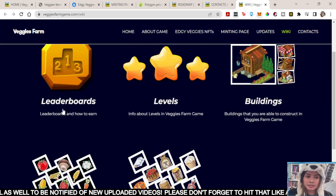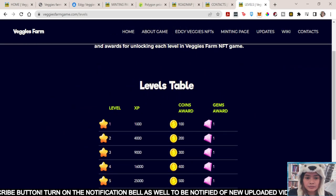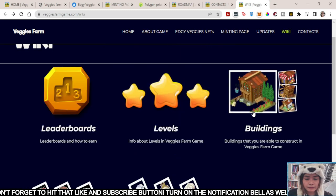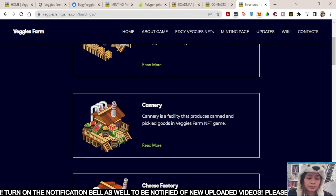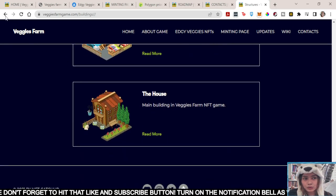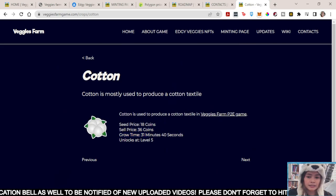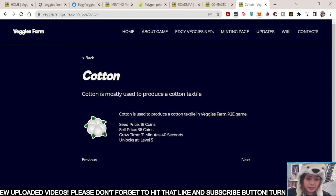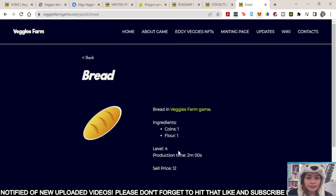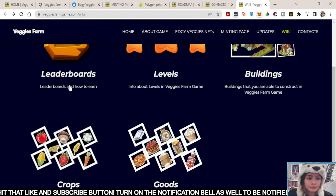So the leaderboards show how you can earn, and then the levels, buildings, crops, and goods. Let's check the levels — they've got a level table: 1,000 experience, coins awarded, gems, and so on until level 10. For buildings, you've got the bakery which produces bread, the cannery, cheese factory, chicken, cow factory, market stall, shop, and house. For crops, there's the detail — unlocked at level 5, with growth time, sell price, and seed price. And for the goods: organic bread produced by the bread house in Veggie Farm — ingredients, level 4, production time 2 minutes, sell price 12.